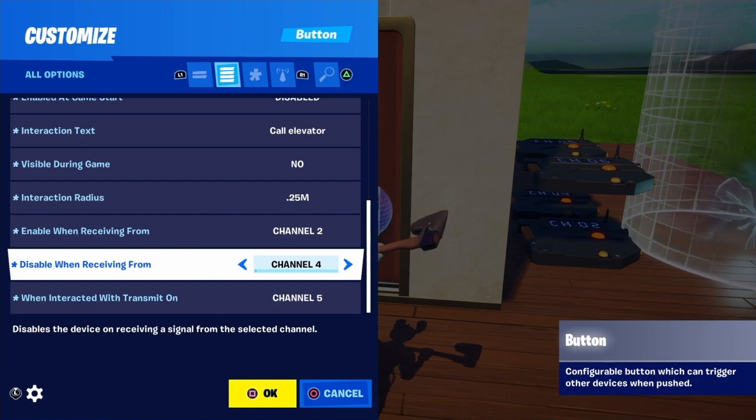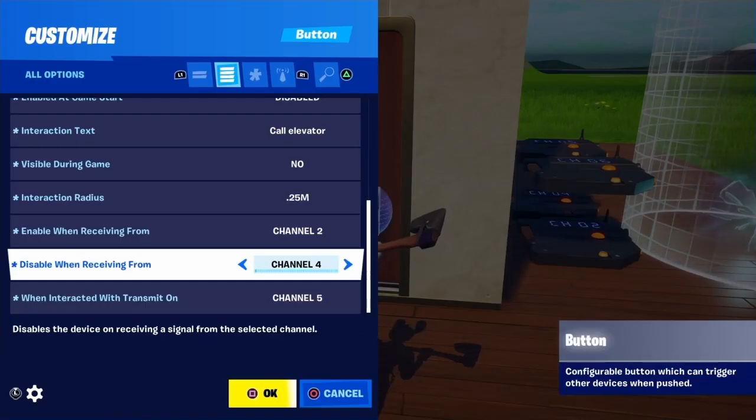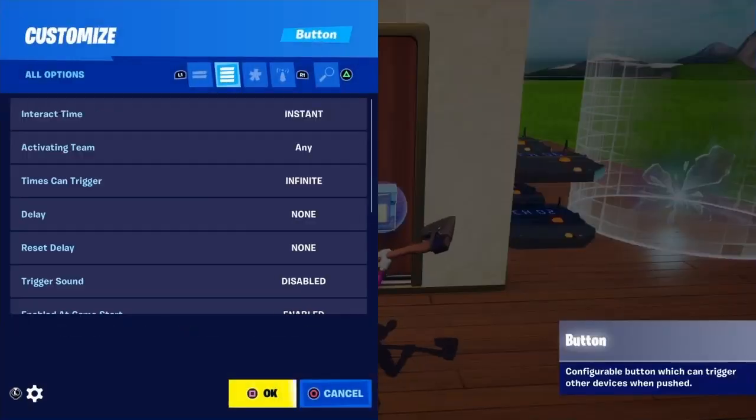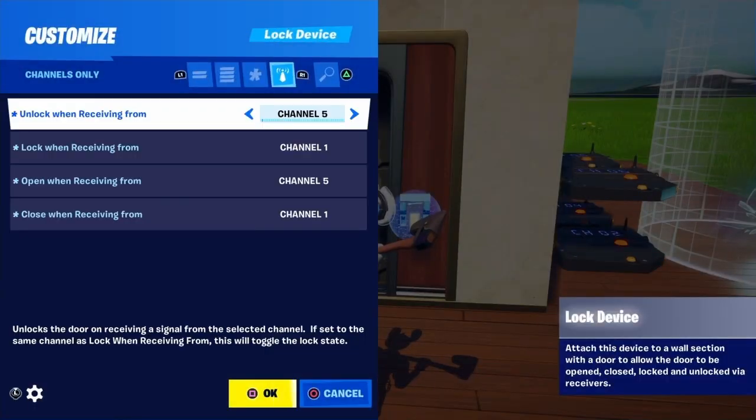The teleporter that activates and sends us downward is going to disable it, because then the elevator will technically be on the bottom floor, and you won't want to be able to call it if it's already there. If the elevator is not on this floor, the door is also going to be locked, so this button sends a signal on channel 5, which unlocks and opens this door.